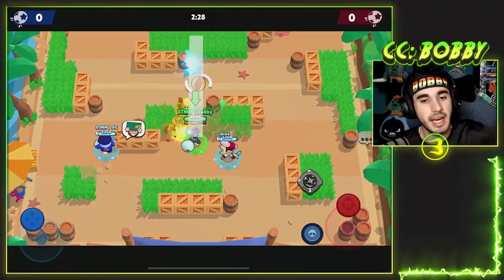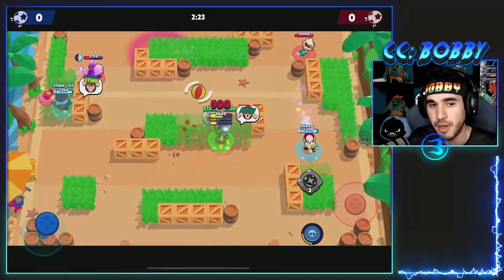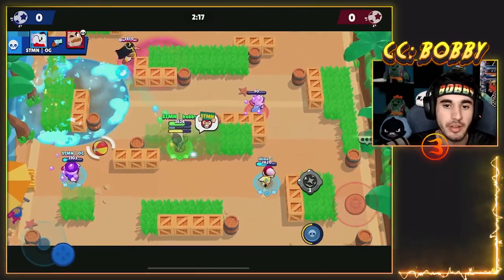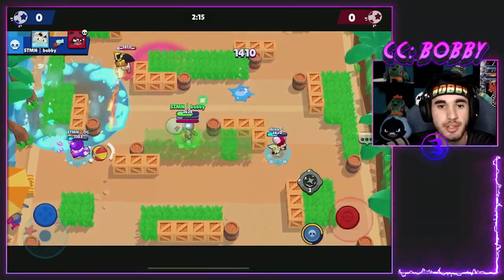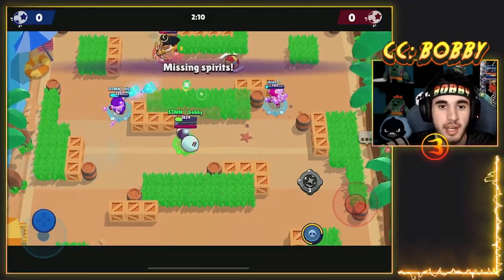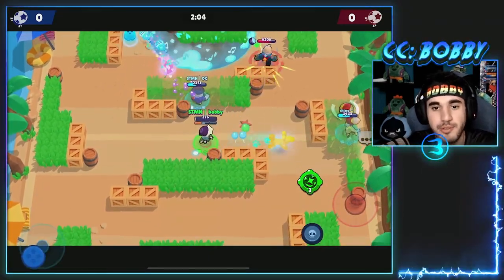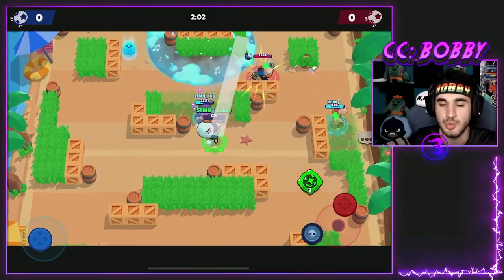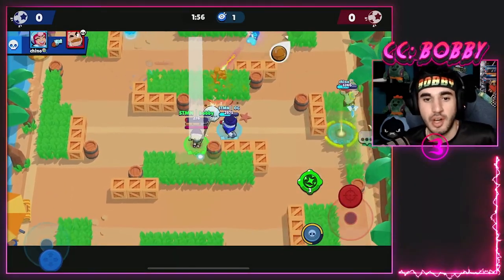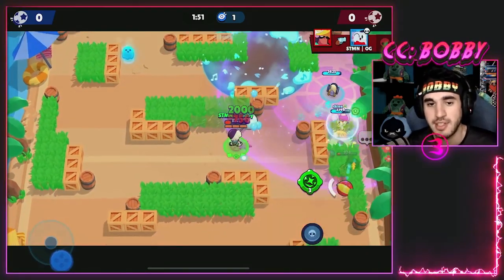Finally, we have Gus. Gus is a really good brawler that I think is a little bit underrated. It does very low damage per second and is dependent on what you're facing and who you have on your team. You can't play Gus alongside a Piper or Brock — you need aggressive teammates. Gus drops ghosts which are really useful: you can deal damage to the enemy team or get healing off them. Getting a ghost every four shots adds a ton of value.